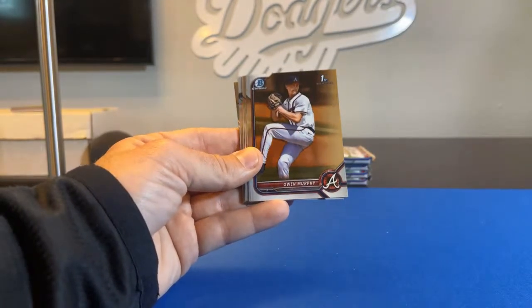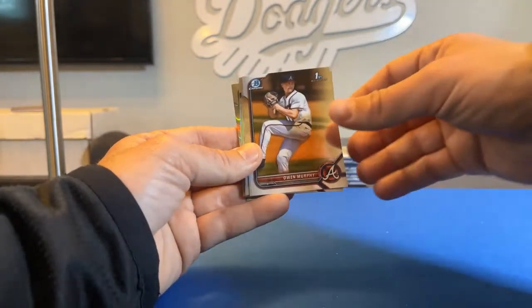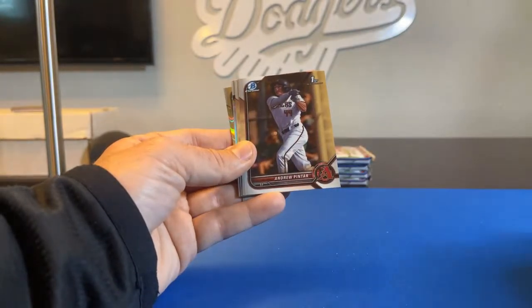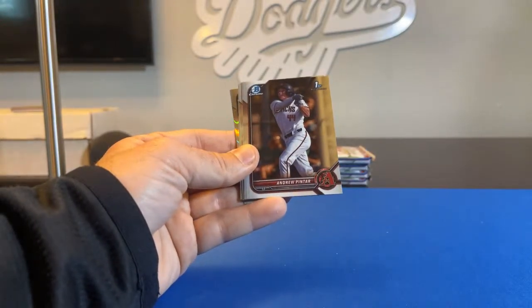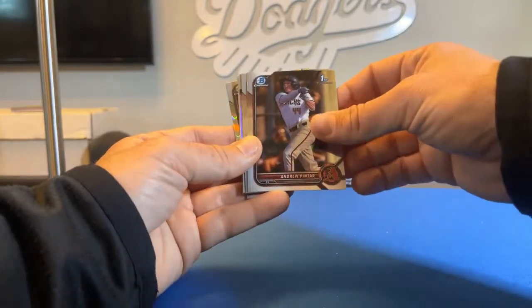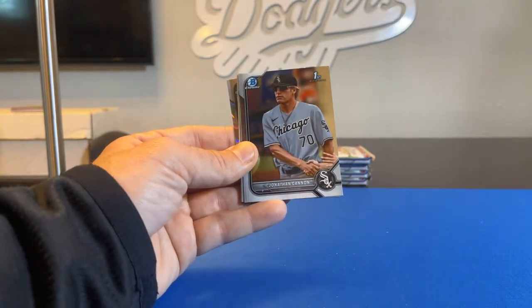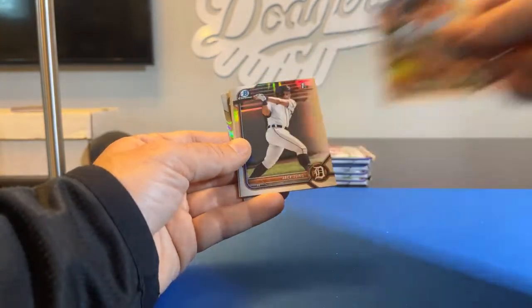First Bowman Bowman Chrome — Owen Murphy, your little leaguer, going to Criolos. First Bowman Bowman Chrome — Andrew Pintar for the Arizona Diamondbacks, going to Pavi39. First Bowman Bowman Chrome — Jonathan Cannon for the White Sox, going to De Sox fan — Henry gets that one. First Bowman Bowman Chrome — Jace Jung for the Detroit Tigers, Dad3309 gets that one.